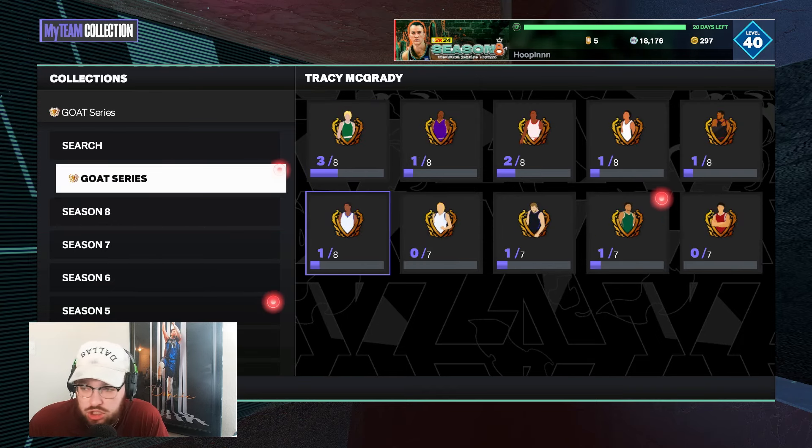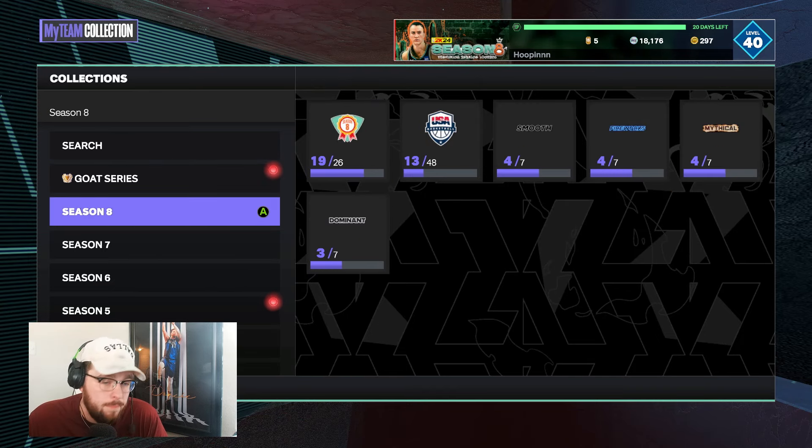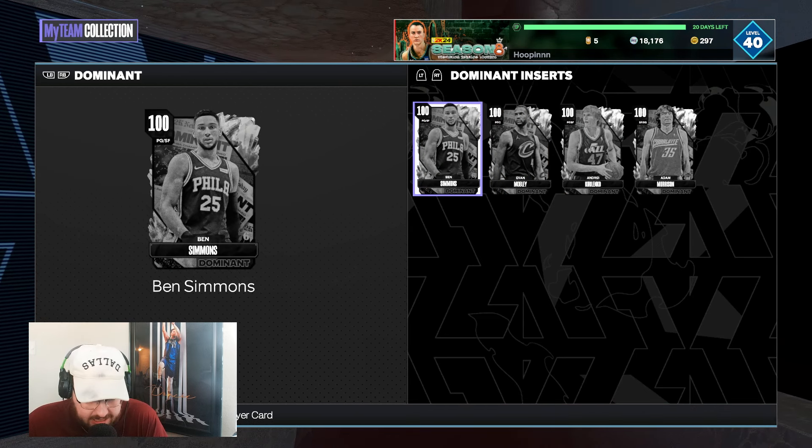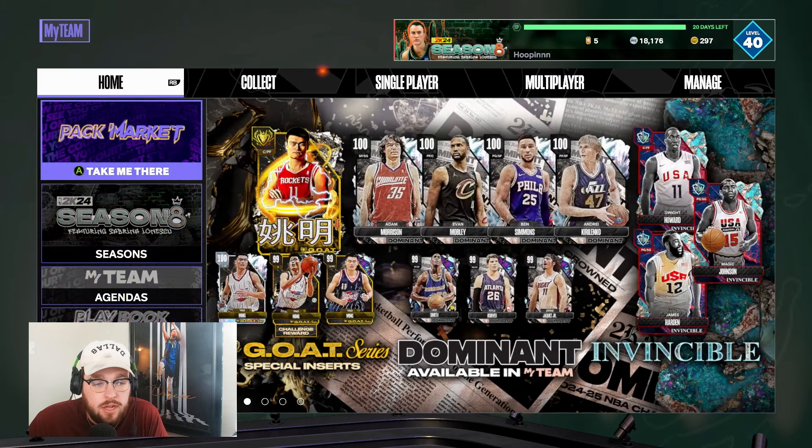The 100 overall from the win streak is just a random 100 overall, but for this week there's the Dominant set. The 100 overall options — everybody except Adam Morrison, I truly believe, is elite. AK is the best small forward in the game not named Bulbul or Goat Giannis. Evan Bubbly looks elite. Ben Simmons, 6-10 point guard, dominant as always. Adam Morrison, though, is shooting guard eligible, but his jumper just isn't that great, which does kind of hold him back as a card compared to the others in this set. We're going to do our best and see if we can pull one of the good cards, as well as maybe a good 100 overall on the side.